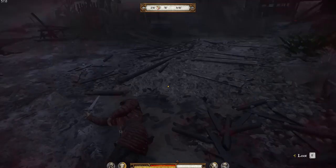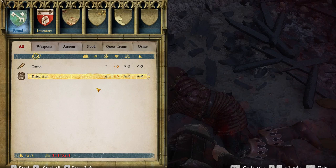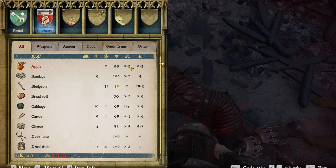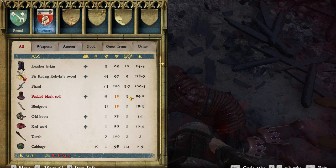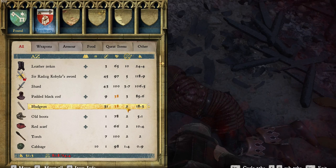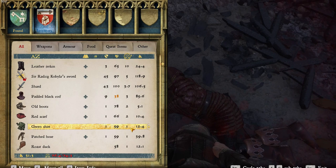This guy's got a sword — shard. He's got a carrot and we'll take his groschen. What we maybe need to do is drop some weight. We are very heavy. We have a leather jerkin — that is incredibly heavy but we're wearing it and it's giving us a little bit of protection. The bludgeon's in bad shape so we can drop that. The torch — we can get rid of that. The cabbage — yeah, we'll get rid of those ten cabbages. There we go, we're coming down to our weight limit now.